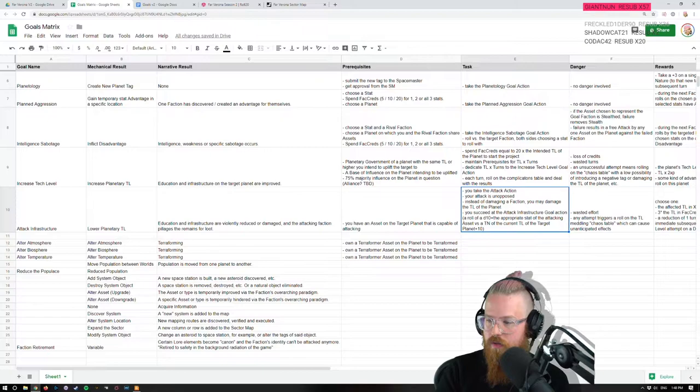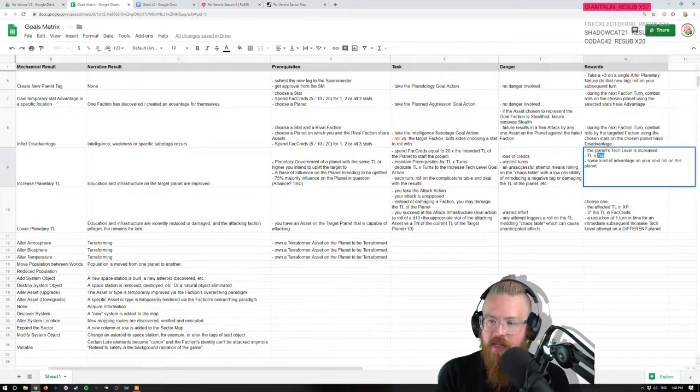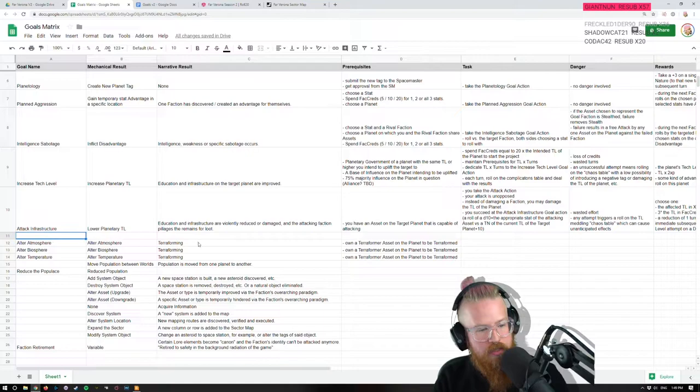Surely the tech level should determine the value of the reward — and it does. Pillaging zero to one will cost you fat creds, but that's fine. I just don't want it to be free experience every other turn. The loop is: you pay the fat creds, you pillage a planet from one to zero, then bring it back to one, get two experience, pillage it again. I'm trying to avoid that, and that's why the 'different planet' rule is there.